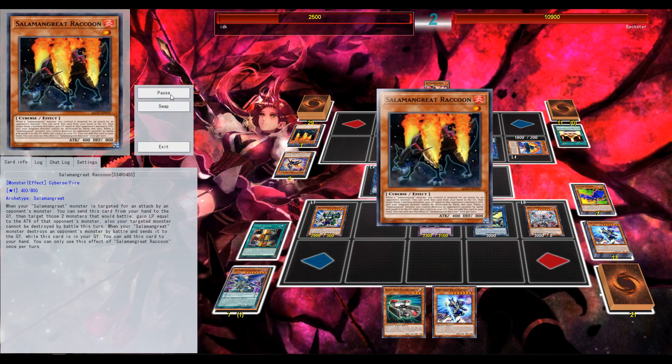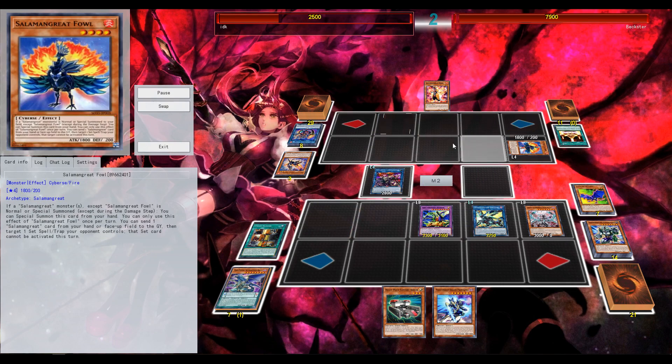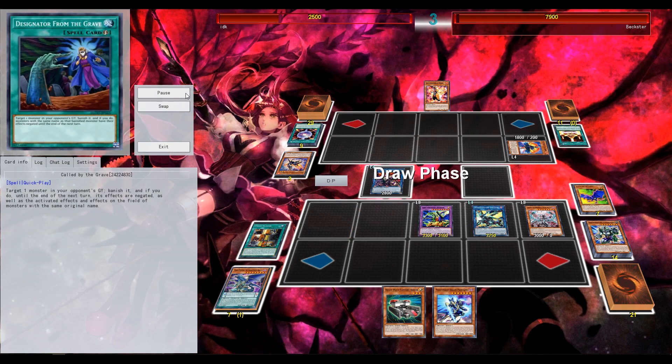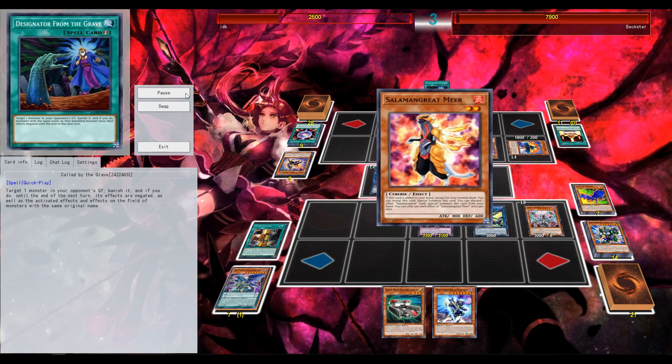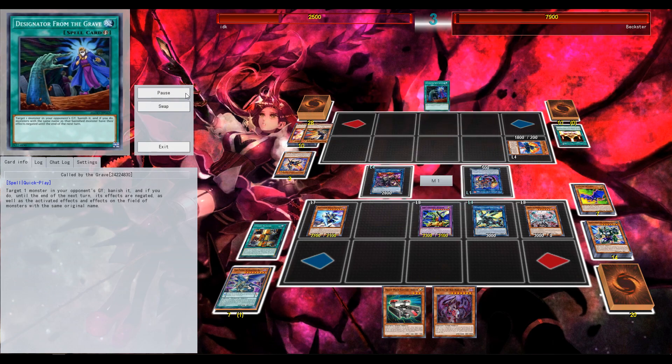When your Salome Great monster is targeted for an attack by an opponent's monster, you can send this card from here into the graveyard, then target those two monsters that would battle. Gain life points equal to the attack. Also your targeted monster cannot be destroyed by battle this turn. If I just kept my Banish, I would have waited until he Raccooned and then just banished it. But now he's gonna live. Will it matter though?